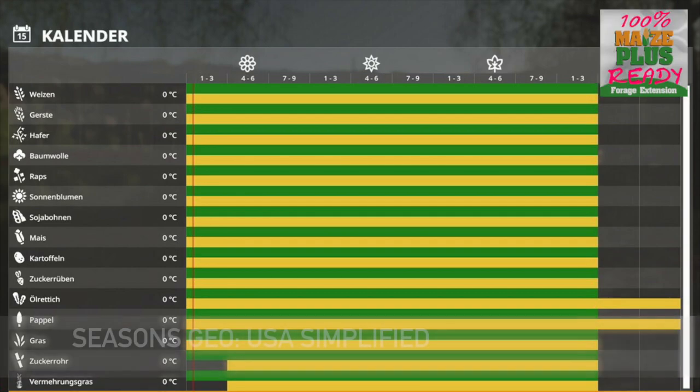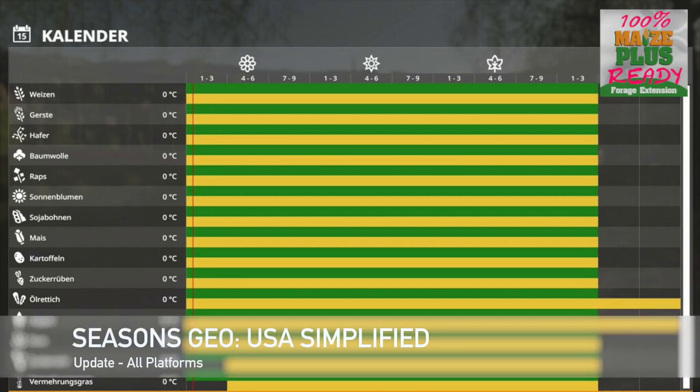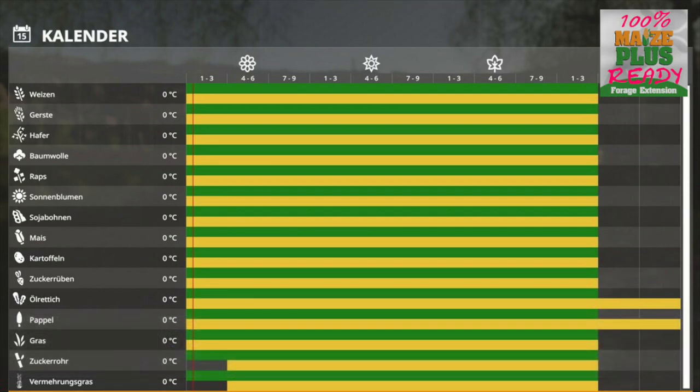Your last mod update for all platforms is Seasons Geo USA Simplified, version 1.3 — pretty much the same: added support for fruits from the Maize Plus Forage Extension including horse extension, and fixed the Icarus grass regrowth state.